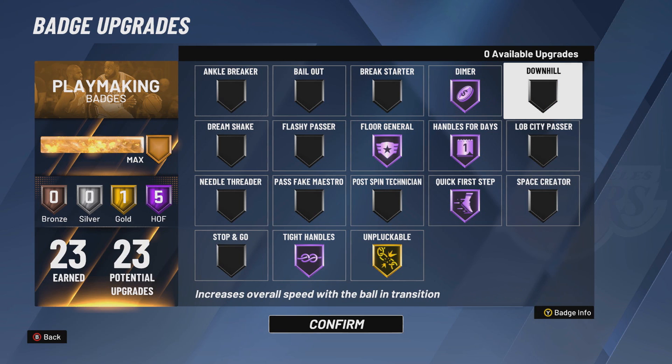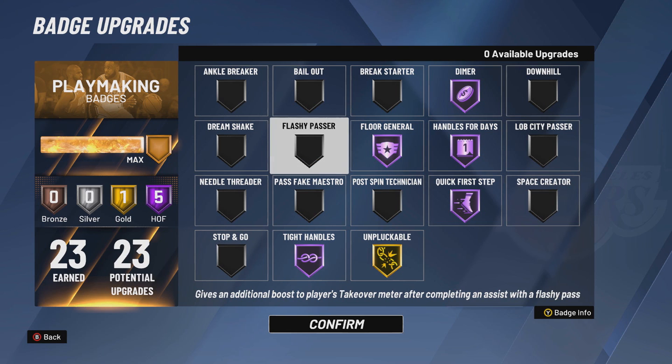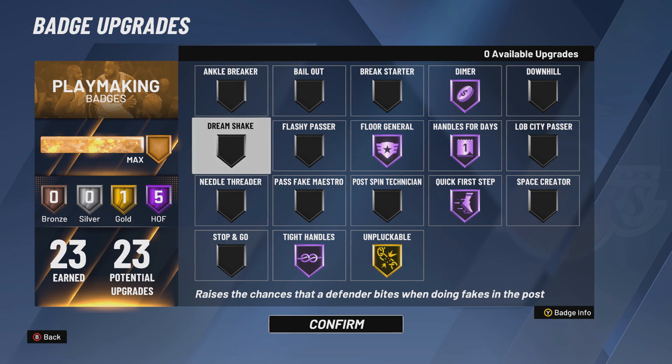Break Starter is a center badge. Downhill is for Slashers on fast breaks, mainly Pro-Am but Park is not bad either. Lob City Passer — lobs are mainly for rep this year. If you want top rep, lobs give you the most rep so throw this on gold or Hall of Fame. Flashy Passer Hall of Fame makes it so your teammates get their takeover in two shots and team takeover in three shots. I don't use it normally, but if you want takeover fast, Flashy Passer Hall of Fame.